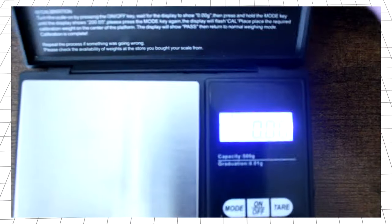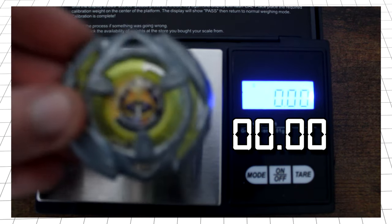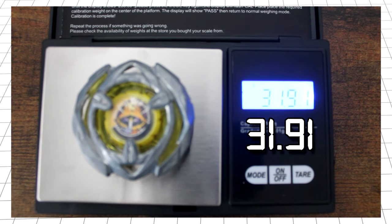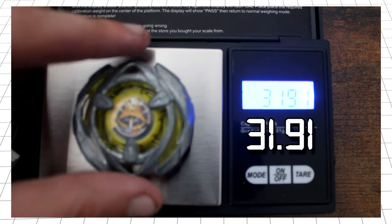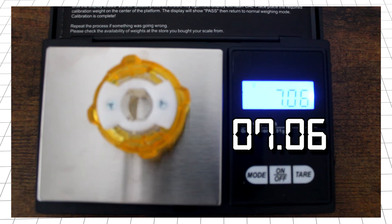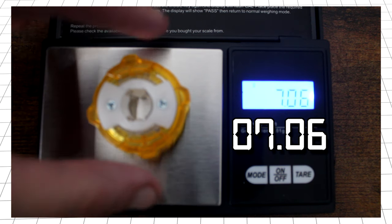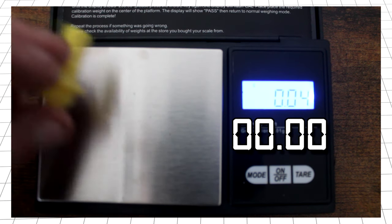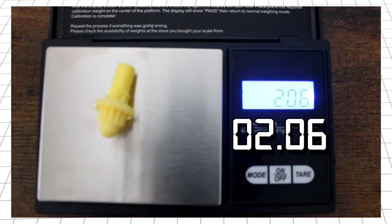Moving over to the scales, let's check out the part weights. First up is the blade, clocking in at a modest 31.91 grams, putting it in one of the lightest weight brackets comparable to Wyvern Gale, and only heavier than Leon Claw and the remake Beys. Next is the ratchet, 480, weighing 7.06 grams, which is on par with all the other 80mm ratchets. And finally, the bit — ball — which weighs 2.06 grams, around the same as all other bits.